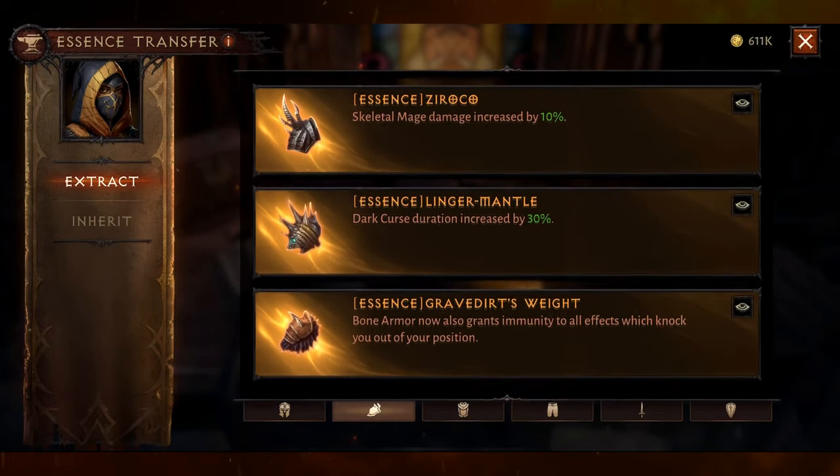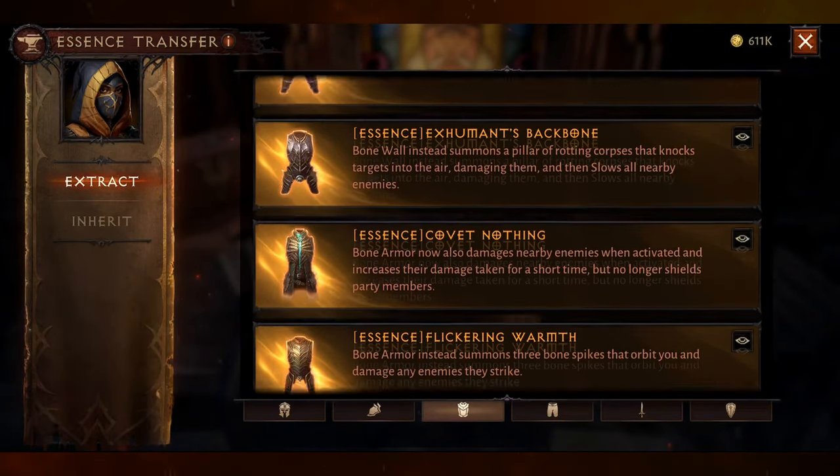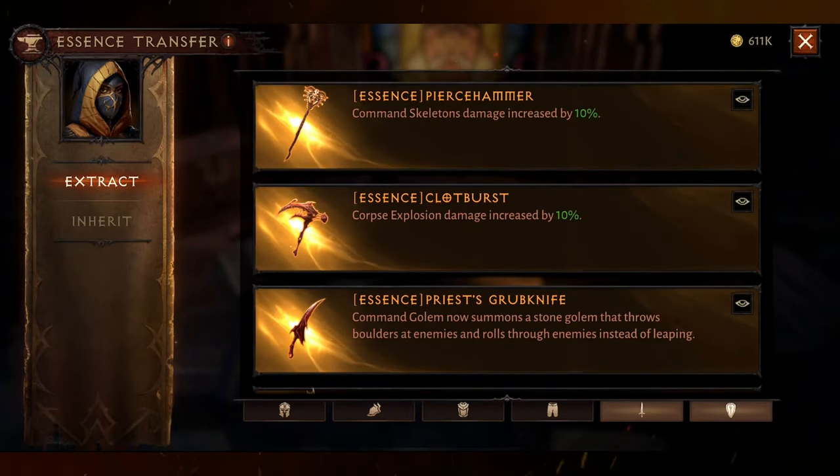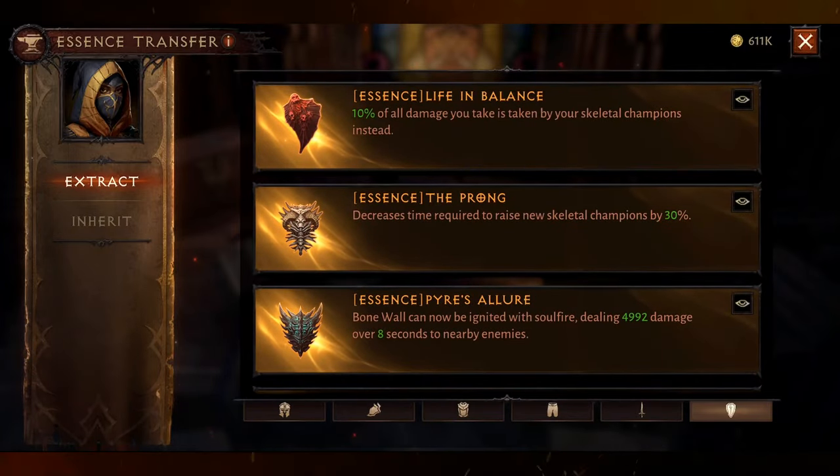I spent hundreds of hours grinding in Diablo Immortal to unlock all 42 Legendary Essences for the Necromancer class. In this video we're going to look at all the Necromancer skills along with the different augments.